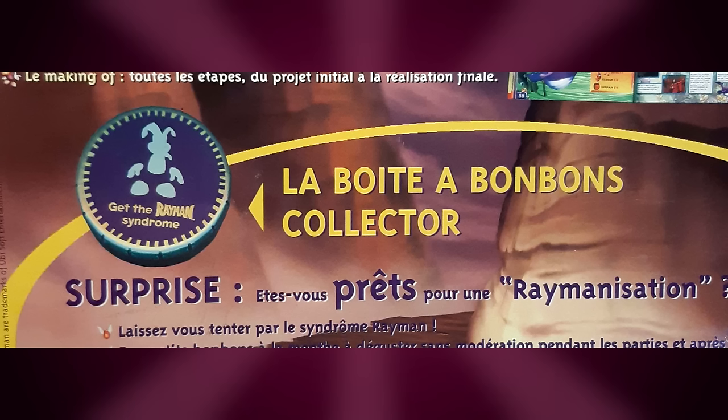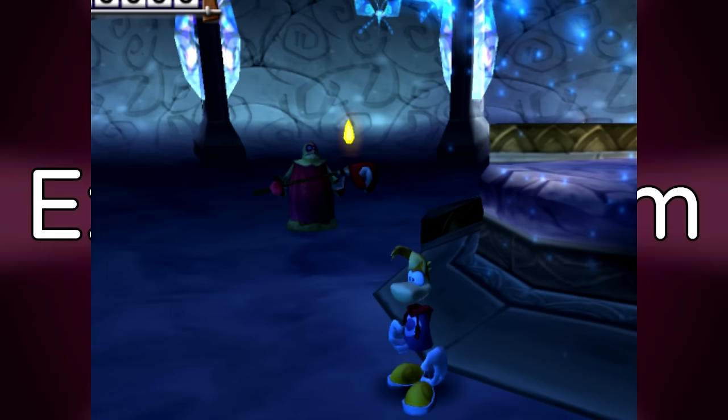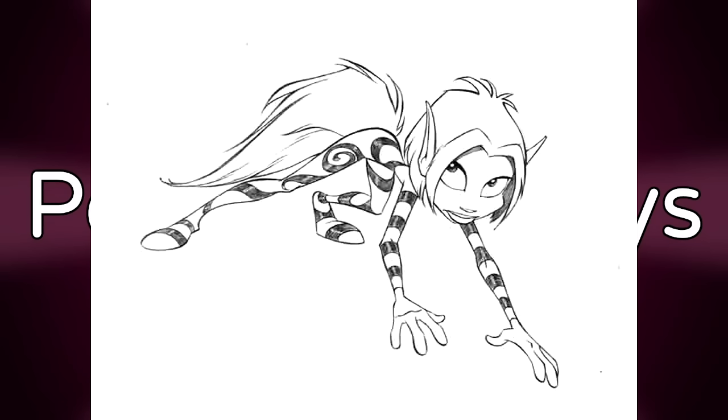Rayman bubblegum. On the back of the box for the Rayman 2 collector's edition, a picture of Rayman bubblegum can be seen. This was originally bundled with the collector's edition, though no pictures or records of it online exist — probably because it was a food product that was eaten or thrown away. Extra hoodlum — in the non-standard language versions of Rayman 3, there exists an extra hoodlum at the start of Fairy Council 3, which is also present in the Mac release for some reason.